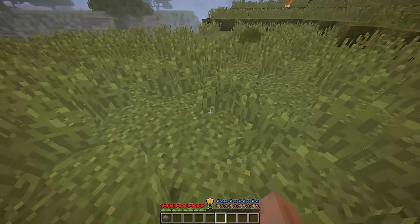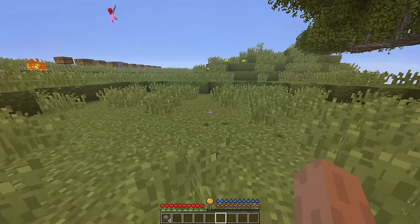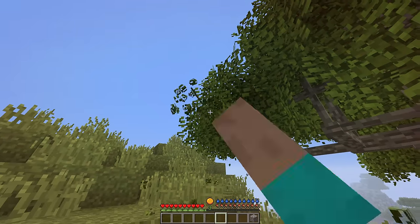Now this isn't wrong, but along your search for gravel, I suggest that you just pick up these rocks. You're gonna find plenty of these. Now with four of these, you can craft a block of cobblestone. You can procure sticks, on the other hand, by breaking foliage.